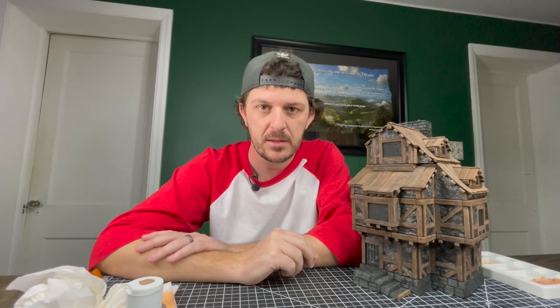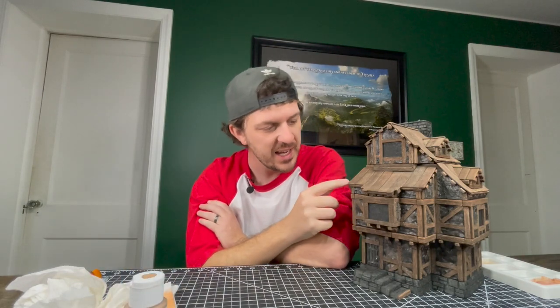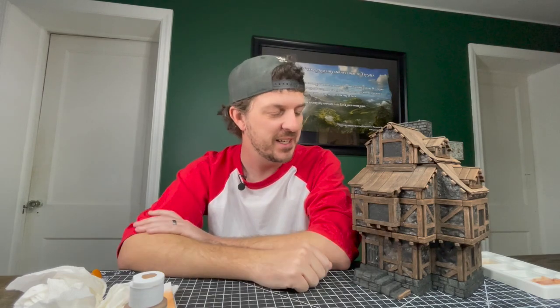A tip that applies to all textures: think about where you place your highlights. With the dark brown you basically have to cover everything, but each highlight after that should cover less and less. For example, up underneath overhangs maybe skip the next highlight, and certainly the brightest one. By the time you get to the brightest highlight, maybe skip the sides of posts and just hit the areas where the sun would hit. For me that saves time and honestly looks like intentional artistic choices.